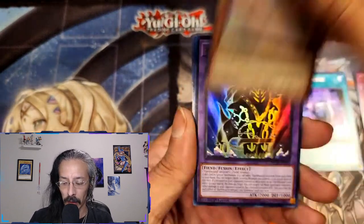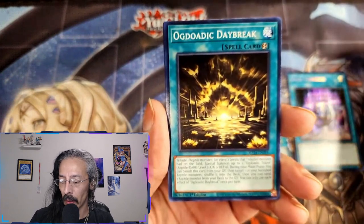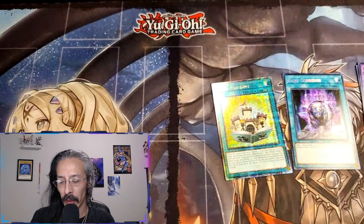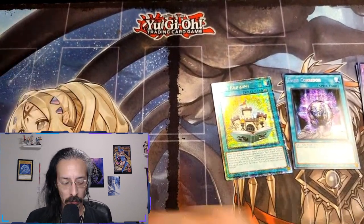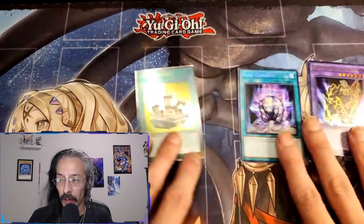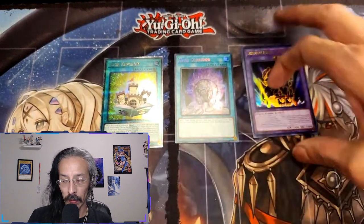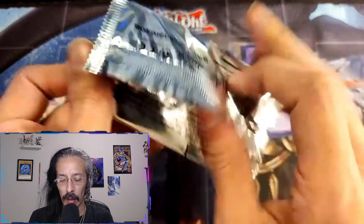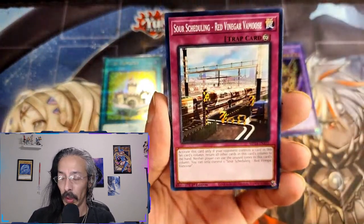We got two QCR DMGs and an Ultra Prismatic. So far we do not have any of the secret misprints — everything so far has been Prismatic. But here we go.